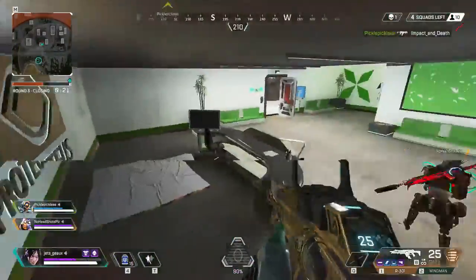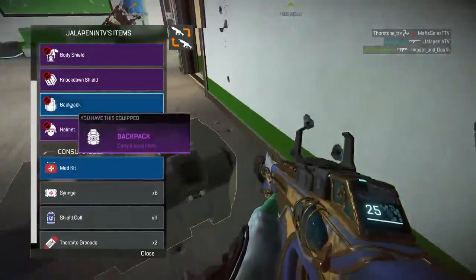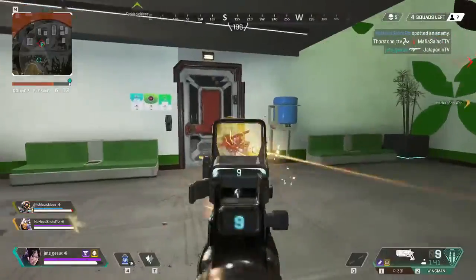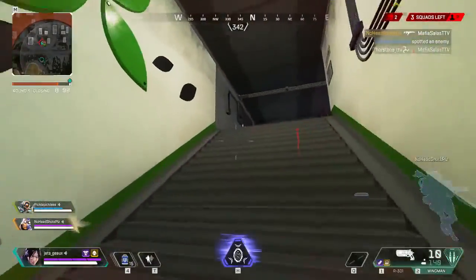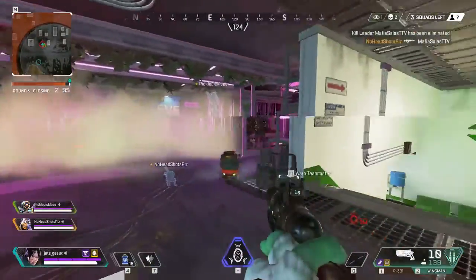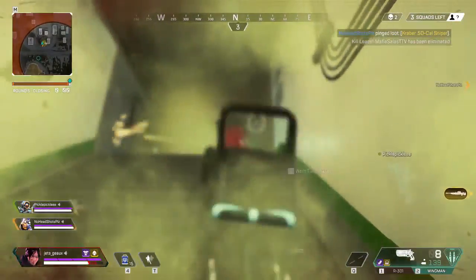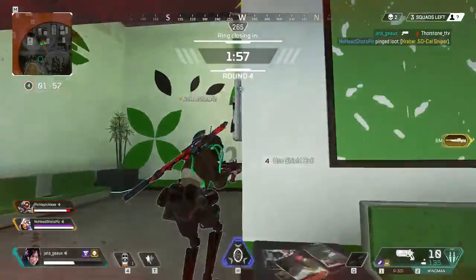I don't know what to do — I'm not a shield. I've been out of here. That was a kill — we threw it for you, huh? I'm getting hit over here. Don't do that again, Kowski.